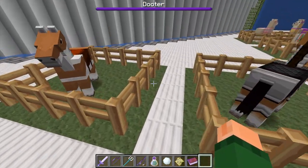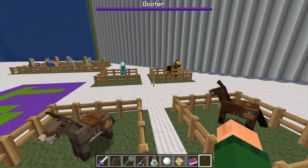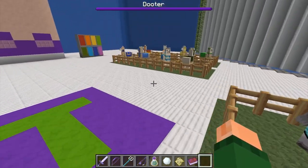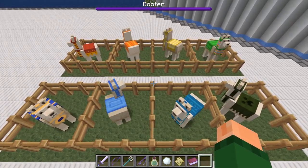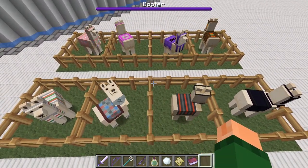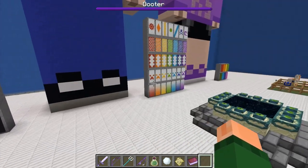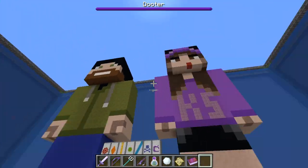We've got the leather armor, the iron armor, the gold armor, and the diamond armor. And then we have some of the carpets on the llamas. Then over here we've got the rest of the carpets on the llamas. That's pretty neat — I like those. And we've got banners over here. Me and Shree. Hi, Shree.